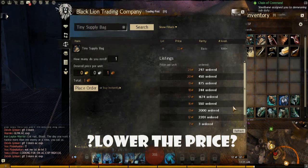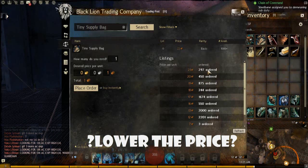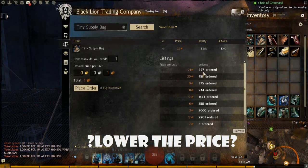You could also effectively lower the price of bags by doing the same technique. Buy bags and then lower the price down to just within one copper of the highest buying price. If there are not a lot of orders on the tiers — for higher end bags where there might be only five or ten orders — fill those orders to get rid of those price tiers, then go right behind and lower the selling price to within one copper of the highest buying price again. You can keep doing that to gradually lower the price down to your most comfortable selling price.